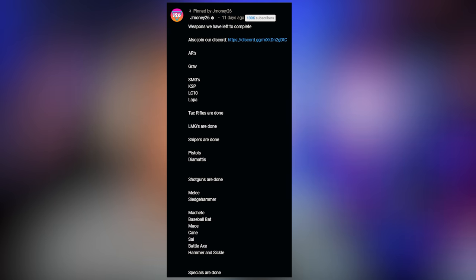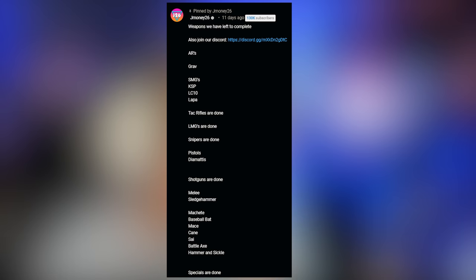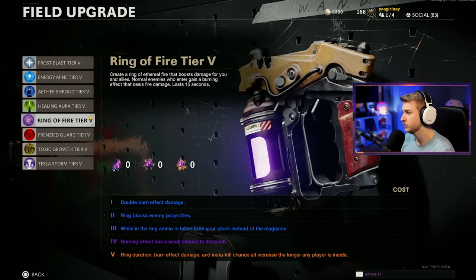What's up guys, welcome back to our Dark Aether series here on my second account. In our last video, our top comment was from Devin saying he wants to get the C58 Dark Aether, but we can't use Mule Kick or Stamina Up, and we're gonna do it on Mauer. That's what we're getting done today. Oh yeah, and he also said to use Frost Blast.